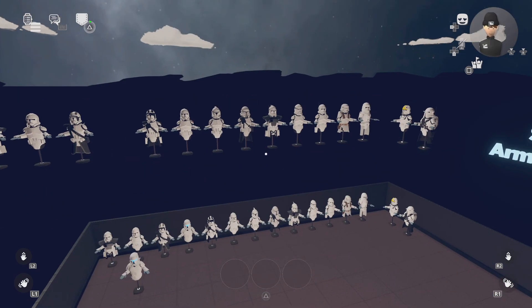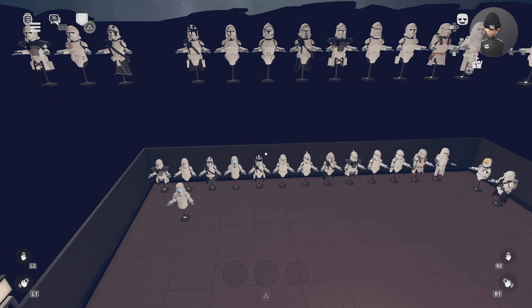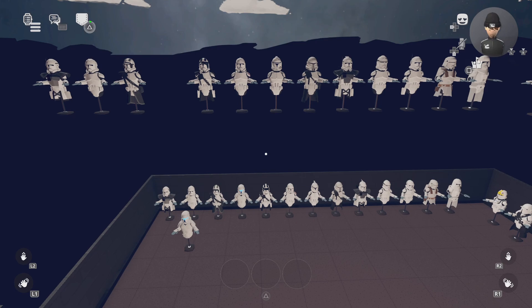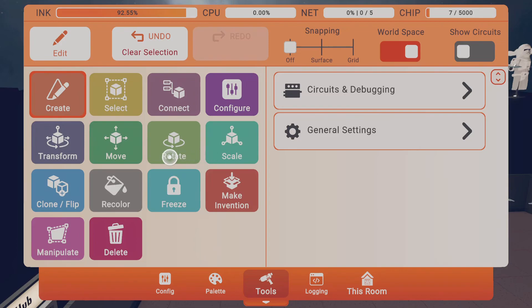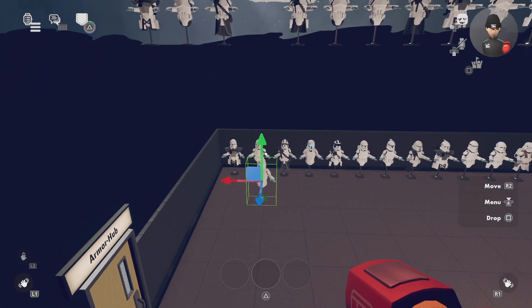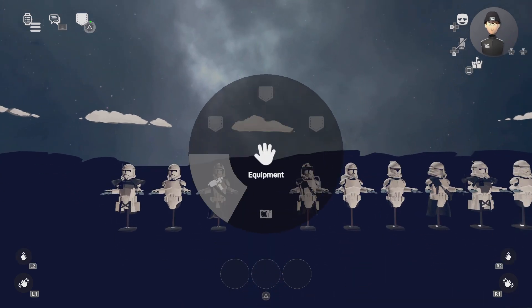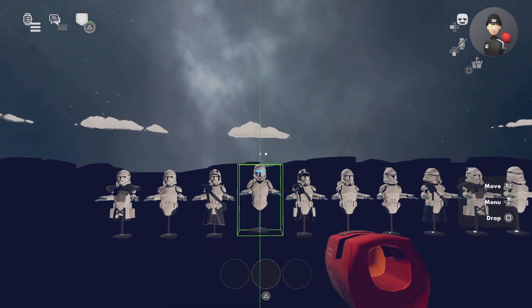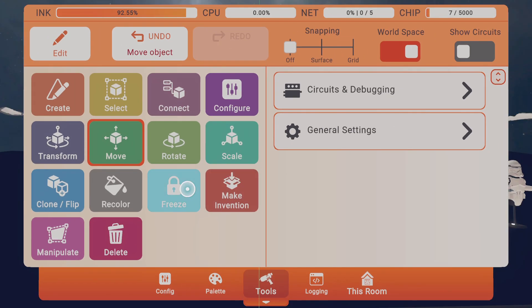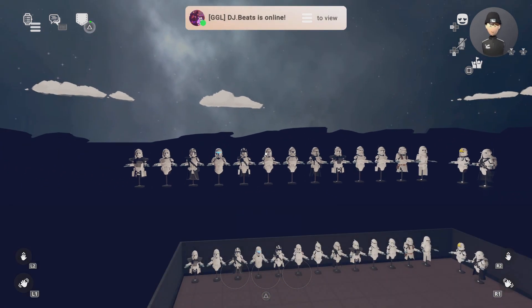Once you're done making your invention you can just spawn it in and place it. Here's my invention I just created and placed. I wasn't sure where it went but there he is — he just falls down. Timber! Let me just freeze them there.